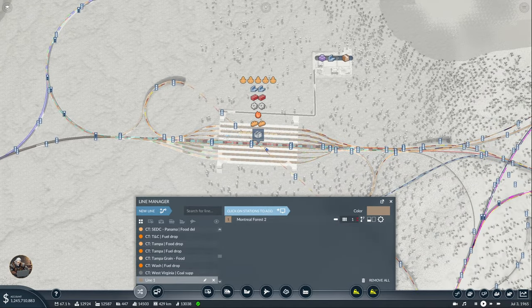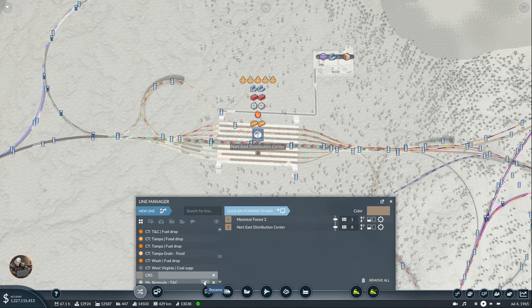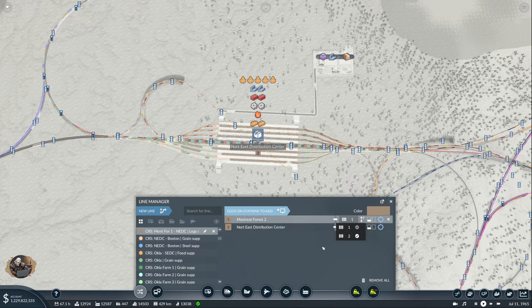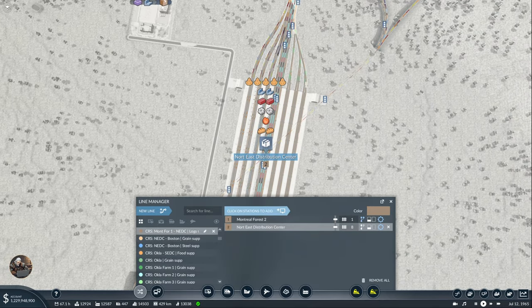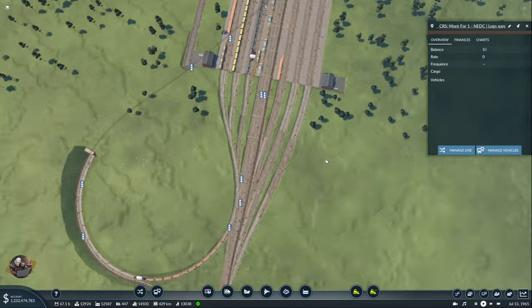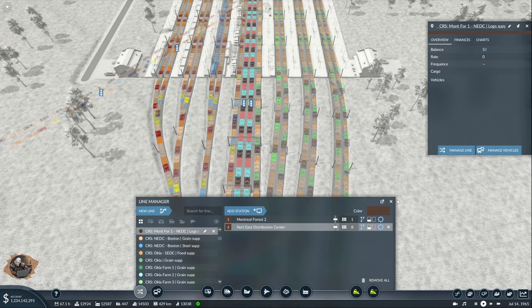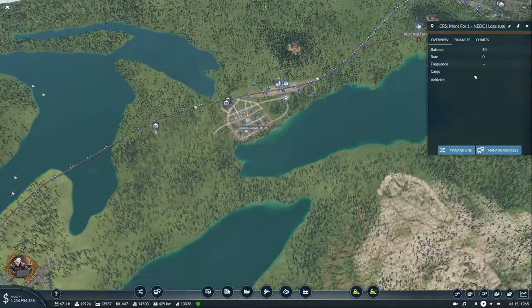We have a line from here to NEDC — this is Cargo Rail Supply, Montreal to NEDC. It's going to be Logs Supply. In the first station, load; here, unload. Use these locomotives coming from the right. As long as the supply ones at the end destination have alternative terminals as well — okay, that's pretty good. That one is ready as well. Now we need another one from here to the NEDC — this is going to be Cargo Rail Supply, Montreal to NEDC, Logs Supply.